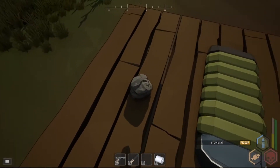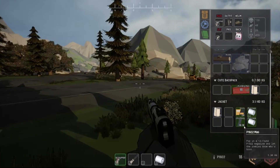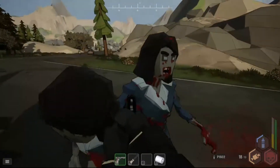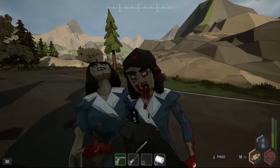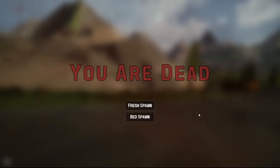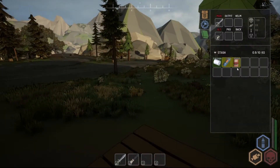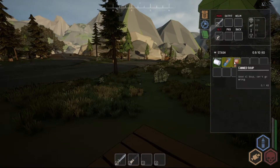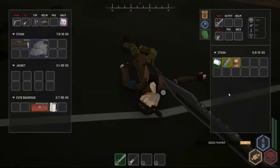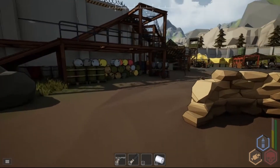With our base set up, it's time to go over what happens to all your loot when you die. Running out of ammo and getting overwhelmed by zombies, I went down. Upon death you have the option to do a fresh spawn or spawn at your bed. Spawning at my bed a little later in the day, I got a bandage, a soda, and some soup. Moving back to where I died, my bag was there — picking up the backpack gives back all that loot.